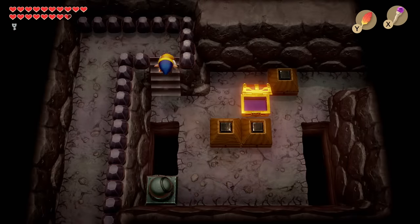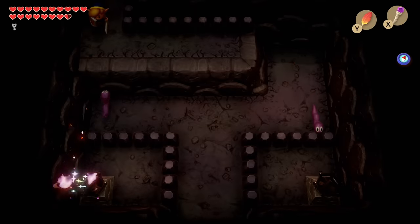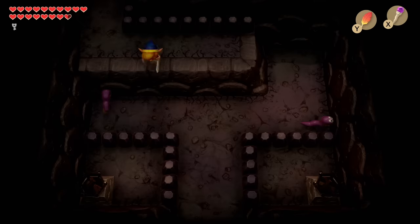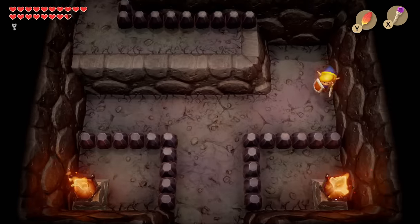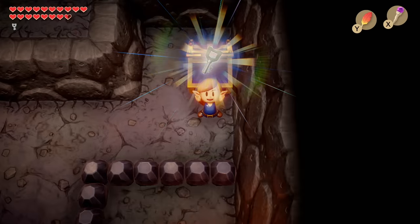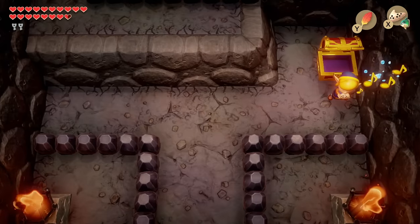Defeat the Beamos and keep heading west, then go down to the room with the two torches. You can't light them from up here so hop down and use the Magic Rod. Set the snake on fire, use the torch again. That's another key. Now we're going to fast travel back to the entrance, hopefully for the last time.